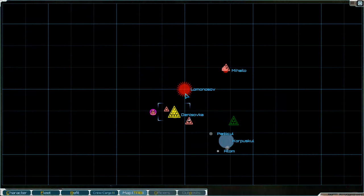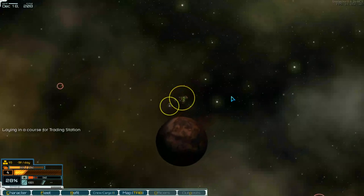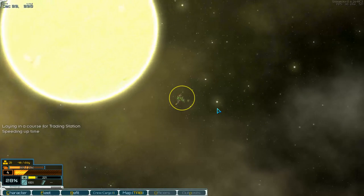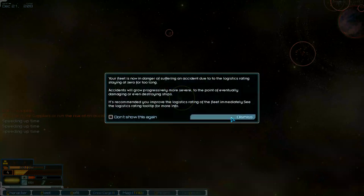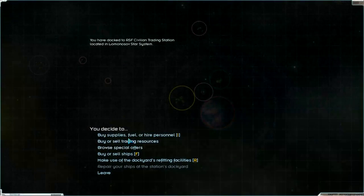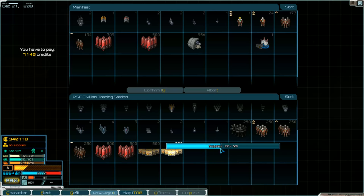Then we go first to the station. We need supplies — they're empty now. We get damage, and now we go here and sell, then buy supplies. Take two — over two. I think some more.